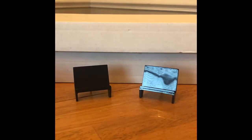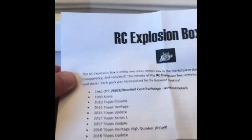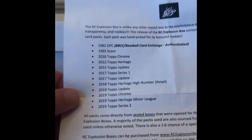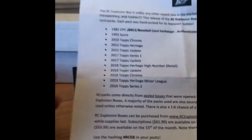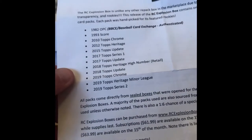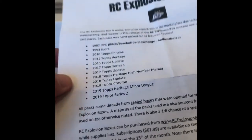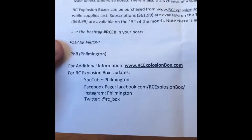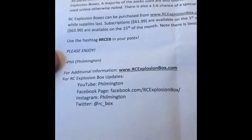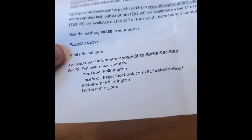We're moving out of the house we're in, so I'm in the dining room — I normally do this in the kitchen, so there's probably an echo, sorry about that. This month there's a bunch of — there's like three different boxes that get a very different pack. This one I've got the 1982 No-Peachy. I think one of them has the 1985 Topps. If you want to order your own RC Explosion Box, go to RCExplosion.com or facebook.com/RCExplosionBox, Instagram, or Twitter.